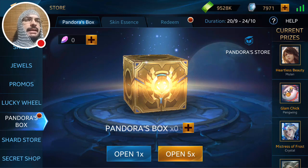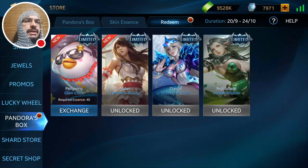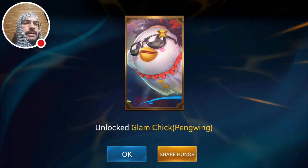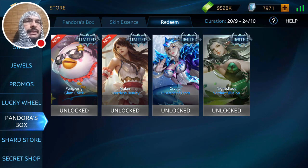I started the event at around 13,900 tokens and I'm down to 7,971 tokens. Getting Glam Chick would have been a little less costly except for the fact that I sold back two essences and had to re-earn them — those last three or so times-fives I wouldn't have had to do. That cost me a bit, but I still should have plenty of tokens for next month's Pandora's event. And I got two brand new skins to show off in an animations video shortly.